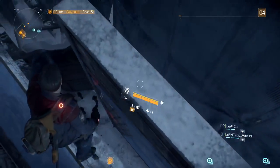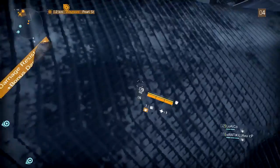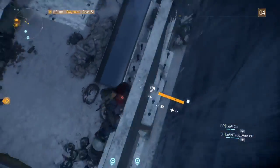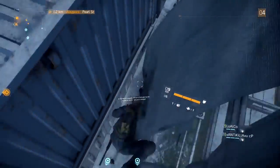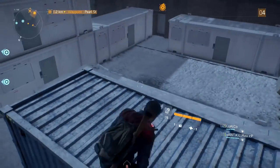Now you want to manoeuvre yourself around this sign and roll where shown. Once you are on it, you can climb up on the blue container and then drop down.